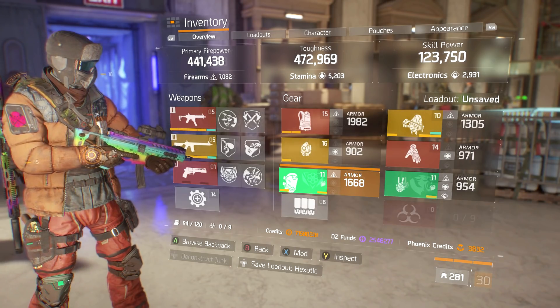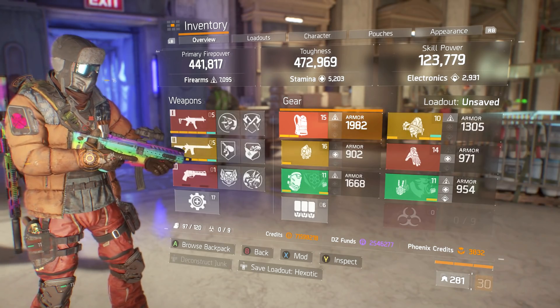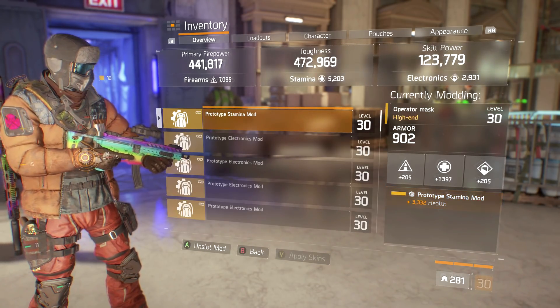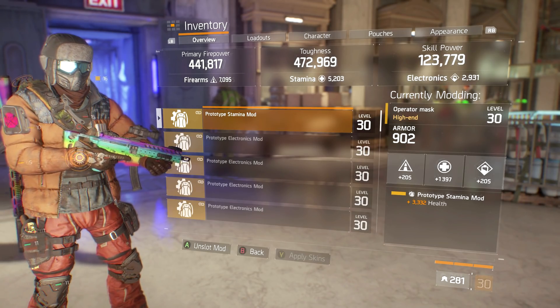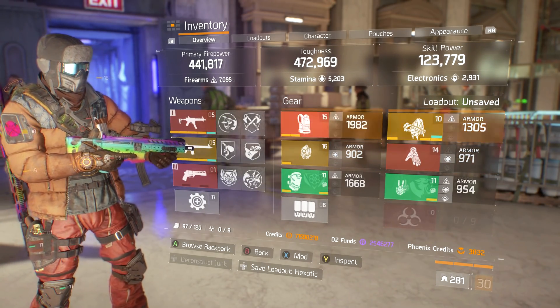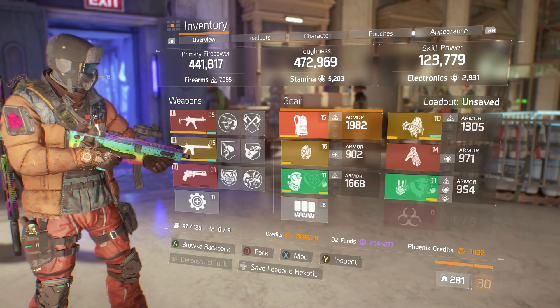For mods, I'm using Firearms mods with Skill Haste — I have three of those — and two Stamina mods with Health, giving me extra Stamina on the build. That gives me three Firearms mods with 3% Skill Haste and two Stamina mods with Health.